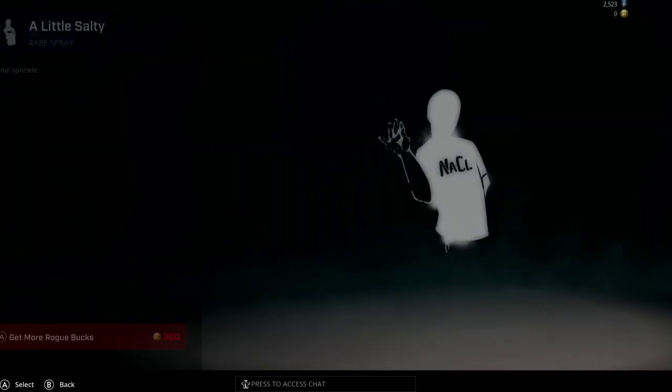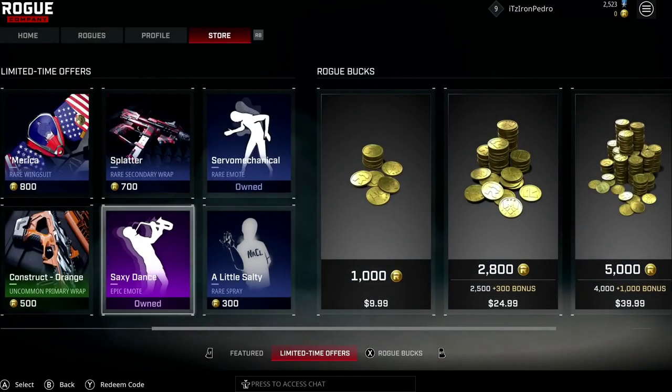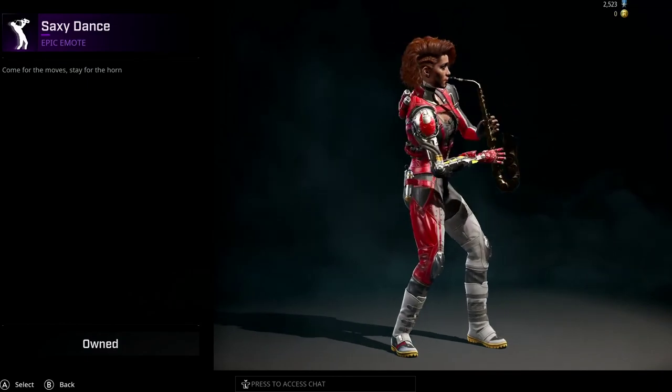Then they have a spray called Little Salty - 300 Rogue Bucks, pretty nice. And then they have the Sexy Dance emote - the description says 'come for the moves, stay for the horn.' Pretty nice emote.